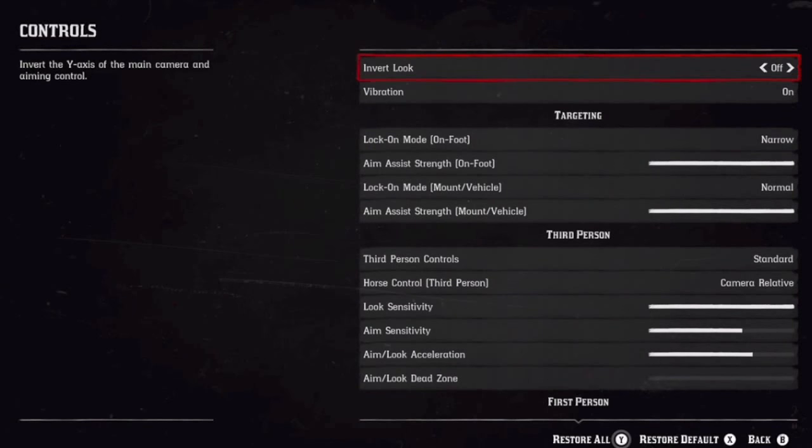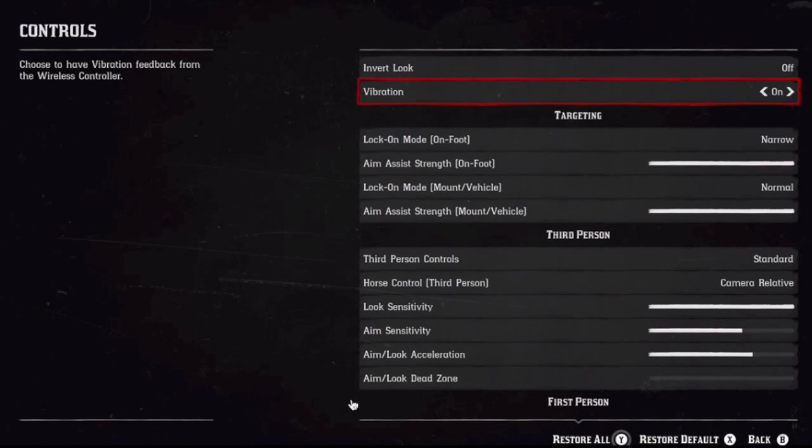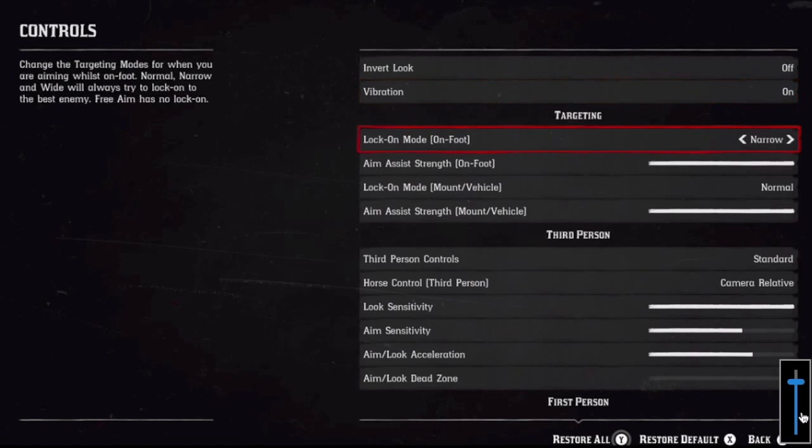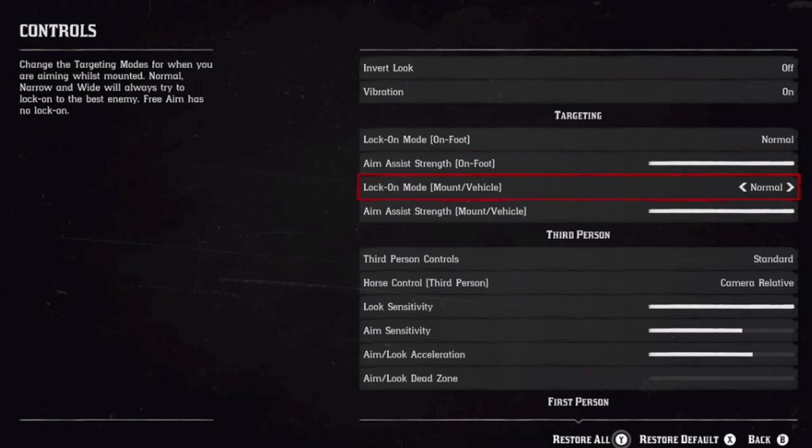Go to Controls. Invert look — you want that off unless you're old school. Vibration — a lot of people like that off, so you can turn that off. Lock on mode on foot — I don't know why it's on narrow, you want that Normal. Aim assist strength on foot — you want that full, unless you're some kind of hotshot.